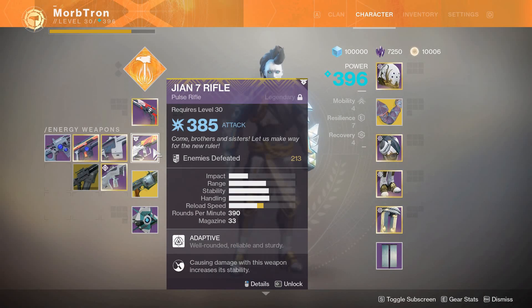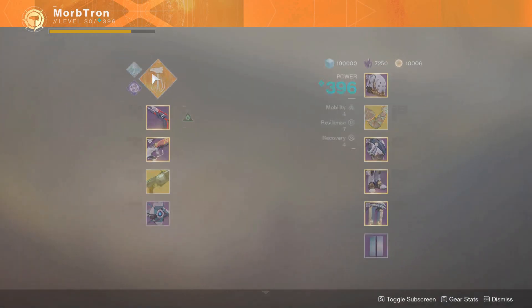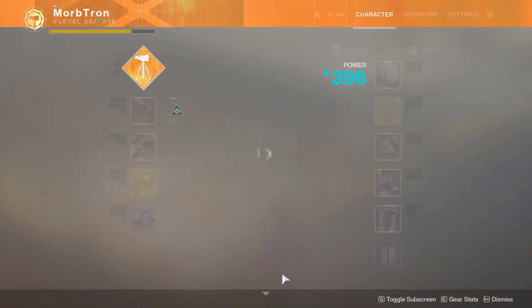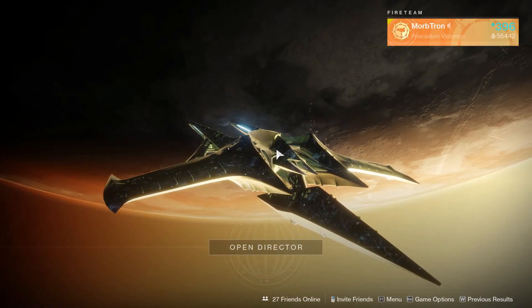This is my loadout for this video: Better Devils, the Jane 7 rifle, and the Prospector, using the Feedback Fences and Sunbreaker top tier with Incendiary Grenades — because that's what I'm good at, and you need to be what you're good at to win this Iron Banner.